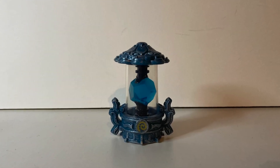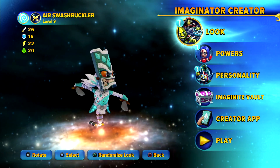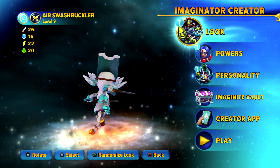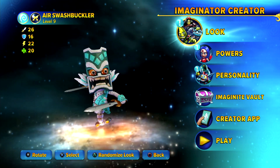Moving on, we have a crystal of the air element with a pre-created Swashbuckler on it. This one had a voodoo theme which is actually quite fitting for the Swashbuckler that floats around above ground. I'm not a huge fan of this movement style, but I do like dual wielding and I do like the air element, so I am looking forward to this remake.